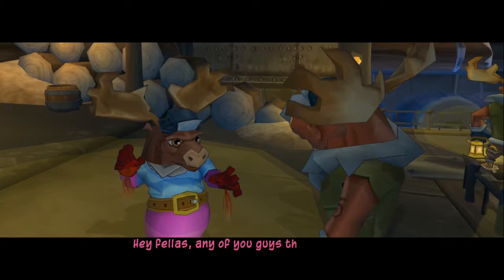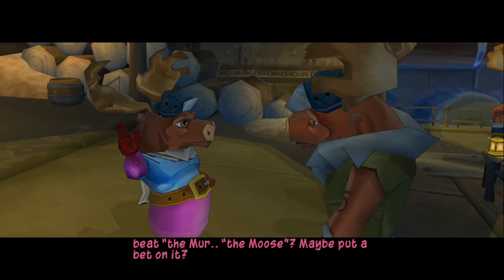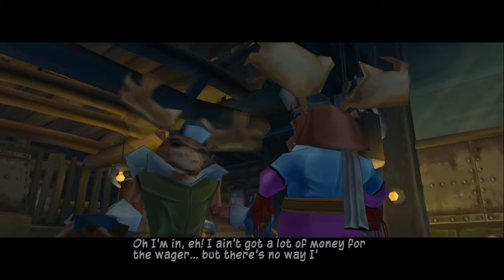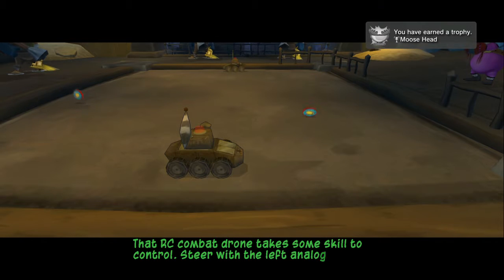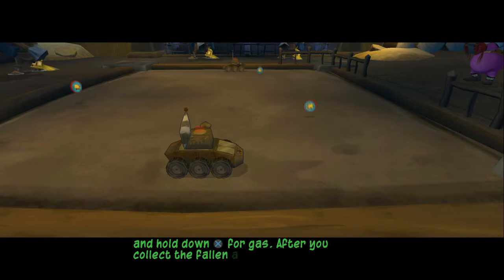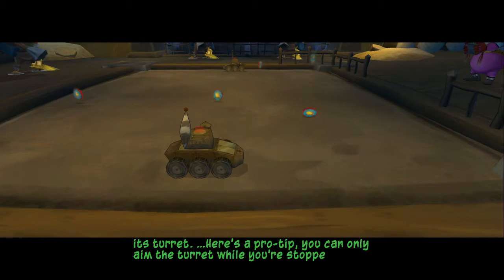Any of you guys think you can beat the moose? Maybe put a bet on it. I'm in it, eh? I ain't got a lot of money for this wager, but there's no way I'd lose to a new guy like you. Why didn't I get a trophy? The RC combat drone takes some skill to control. Steer with your left analog stick and hold down the X button for gas. After you collect the fallen ammo, press the square button to fire its turret. You can only fire the turret while you're stopped.